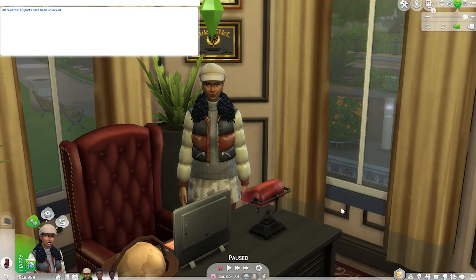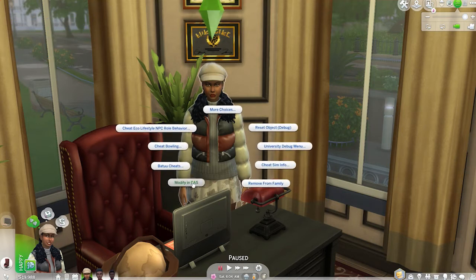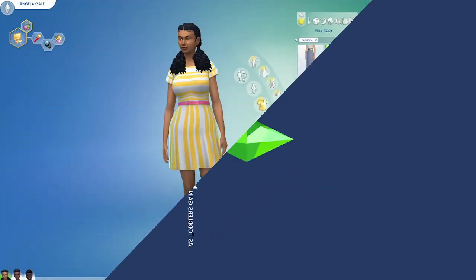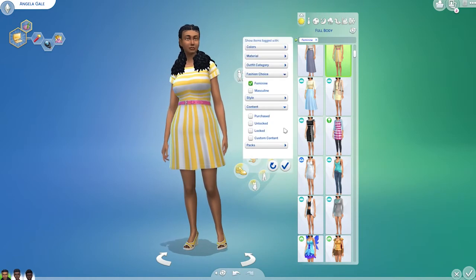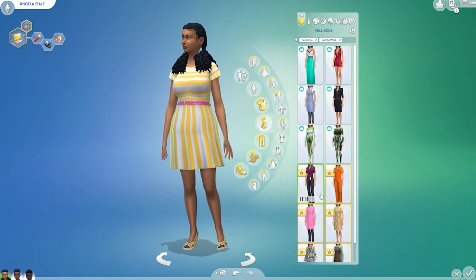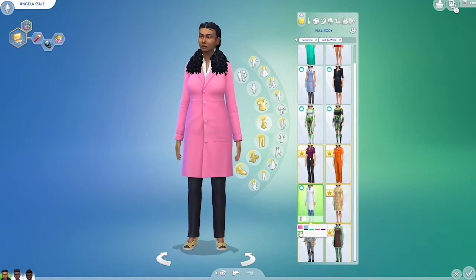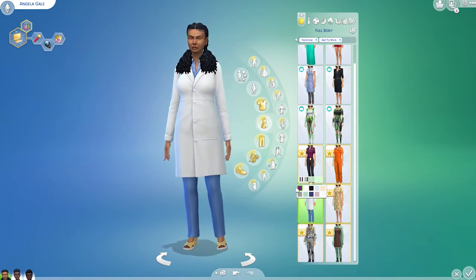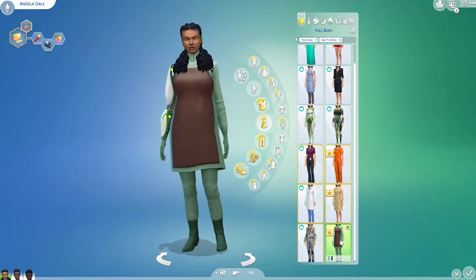As you can see, we have a little notification that says the reward CAS parts have been unlocked. I'm going to hit Escape on my keyboard to get rid of that cheat box, and I am going to go into Create-a-Sim. Now that I'm in Create-a-Sim, I'm going to filter for Get to Work — boom, just like that — and now I have all the different hidden Create-a-Sim items available to use.